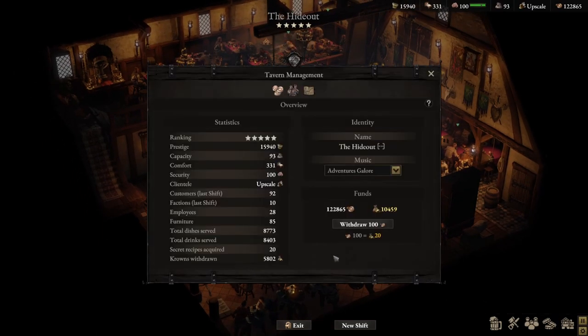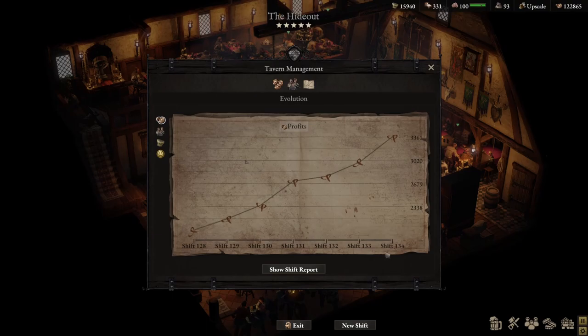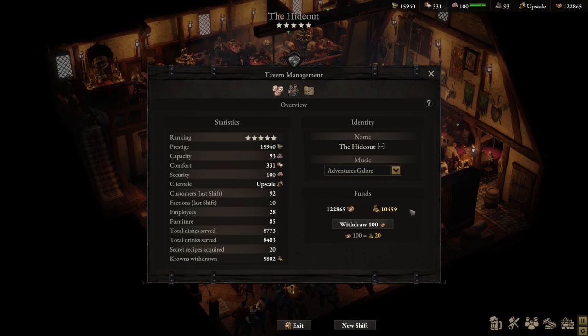It's not too hard to build up a good copper coin balance. I'm at 122,000 copper coins. I've only used the new shift function once, and I've only gone up to 134 shifts. In the real world of Wartales you rest quite a bit due to fatigue and battles, so I've built up quite a healthy balance.